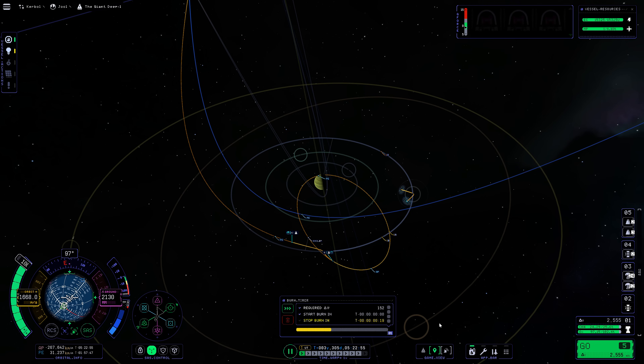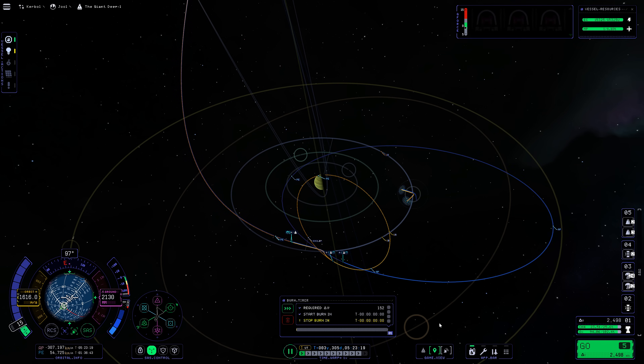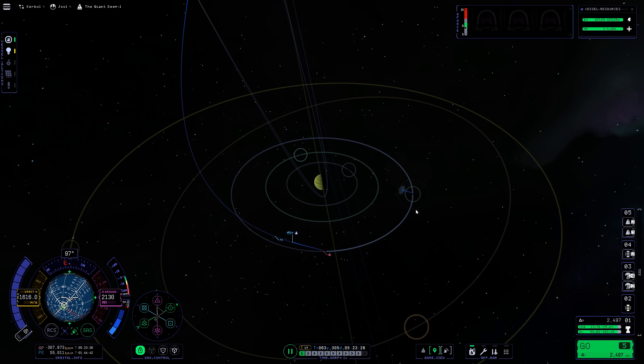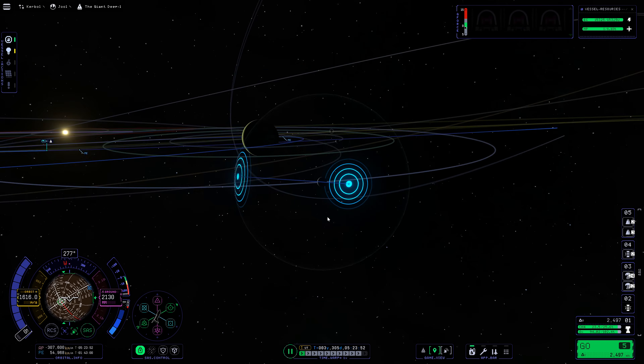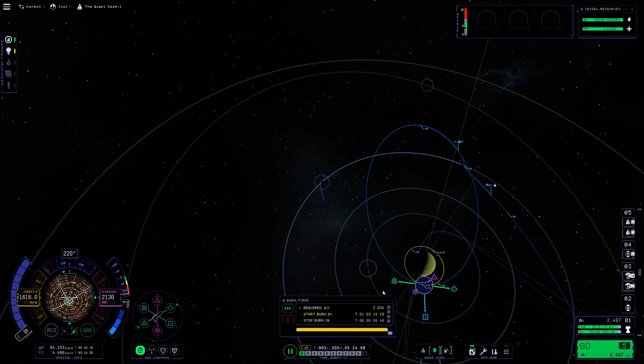I'm spending a fair amount of delta-V getting my Tylo encounter because I'm setting it up after entering Joule's sphere of influence. It would have been more efficient done earlier in deep interplanetary space, but I couldn't be bothered to reload an earlier save. I overshot my burn a little, so I'm painfully spinning the craft around to get a Tylo periapsis rather than a Tylo impact site. Tylo has no atmosphere so we can get pretty close to its surface safely. My Joule orbit is now vastly lowered.